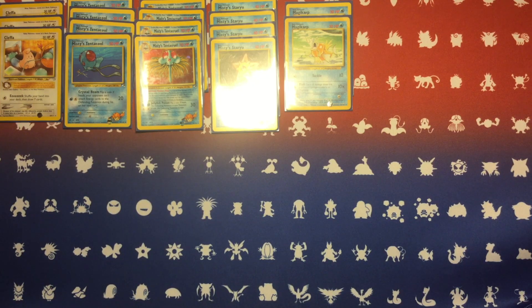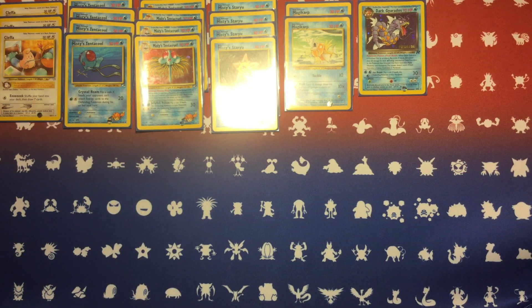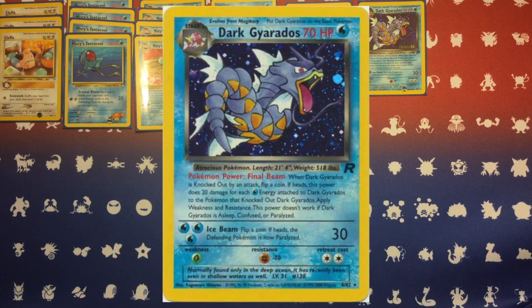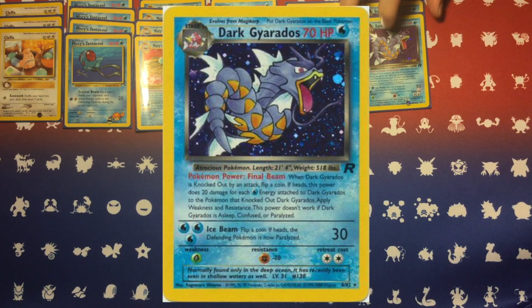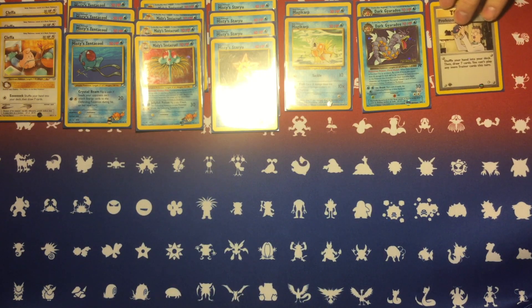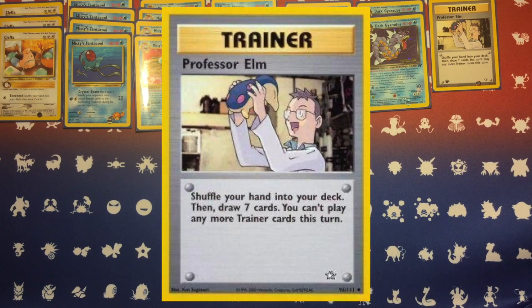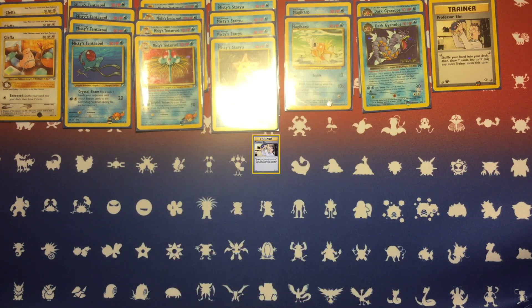I also decided to run two copies of Base Set Magikarp and two copies of Dark Gyarados, with the pre-release stamps just to be extra fancy. This is going to be your alternate attacker because Ice Beam is a pretty good attack, and Final Beam can really threaten your opponent and make them question whether or not they're actually going to attack you — attacking is going to be a risk, especially with some more cards we'll get into as we go through the deck.